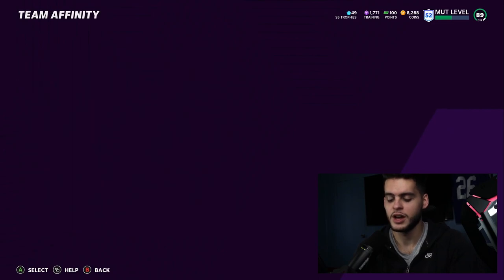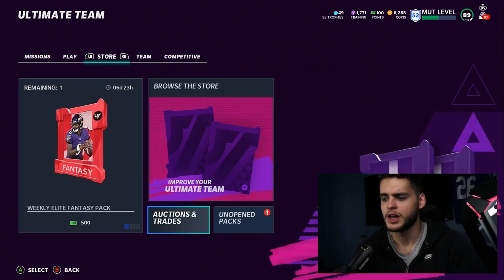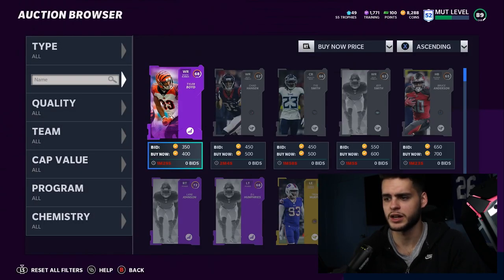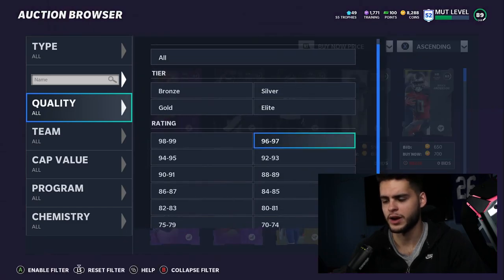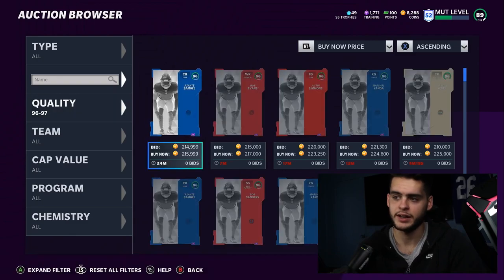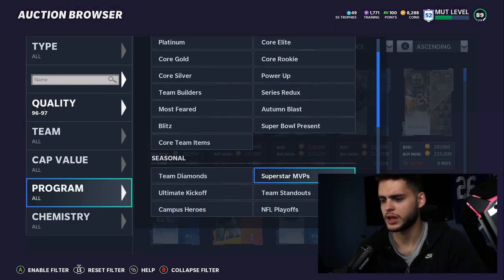Let's go check out the auction block to see some of these stats and see if the LTD is up as well. I'm curious about the LTD cornerback on the block. I forgot if it was a 97 or 98 overall - I'm assuming 97, so we'll start there. Let's go to MUT Heroes.